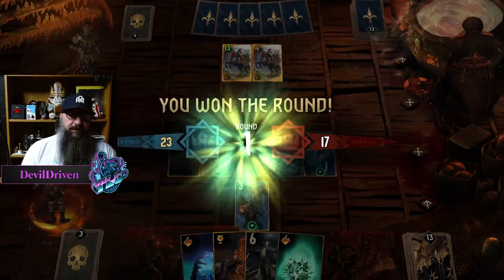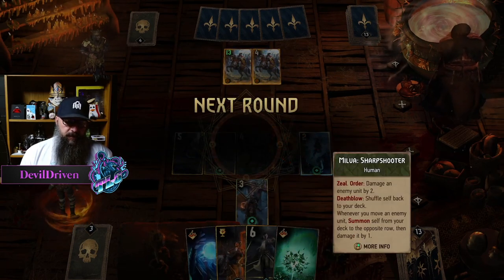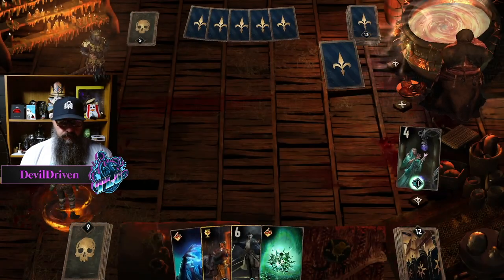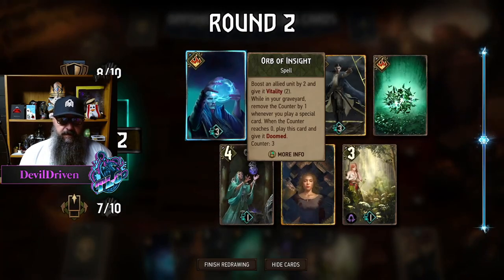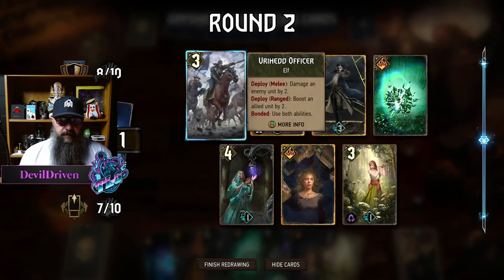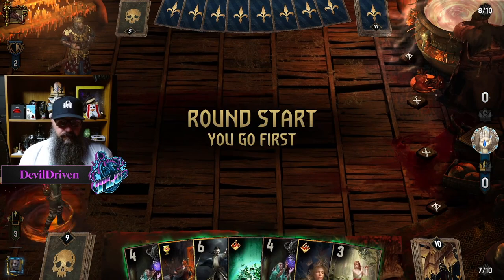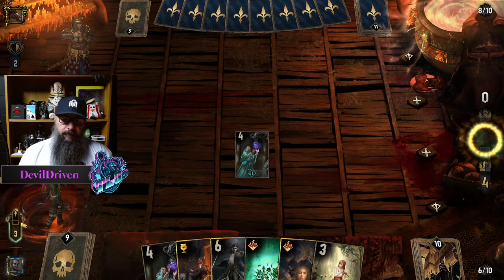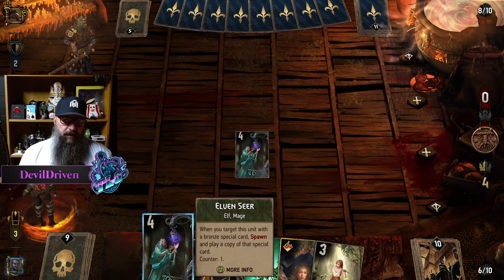So we got to get simless somehow, get alzer. We need an arrow and simless. That's good. All right, so we go here... here... we go here... we go here, here.